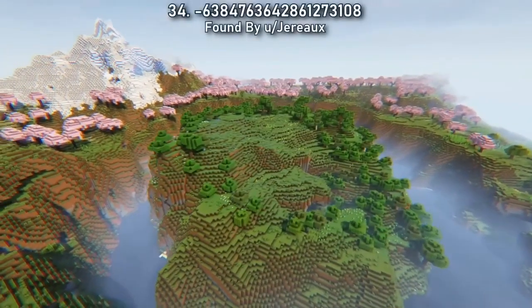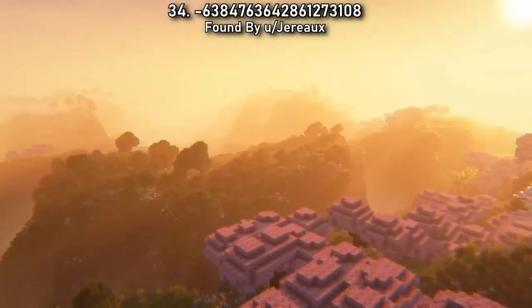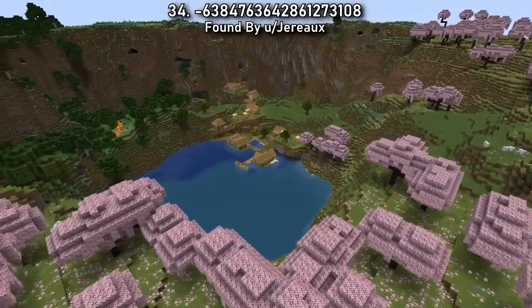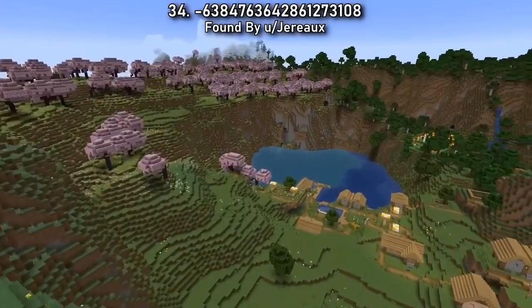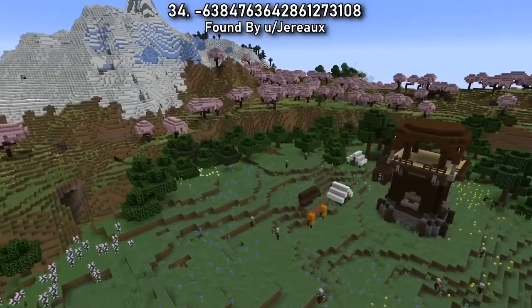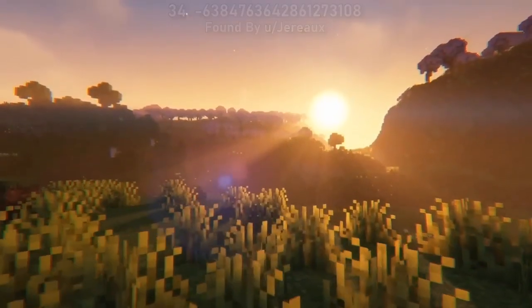I have a feeling Seed 34 is going to be popular for building in 1.20. You literally spawn on top of a cherry blossom tree with a lake-filled crater beneath you and a river-surrounded flower forest island surrounded by pink meadows and snowy mountains. It's a dream place to build.